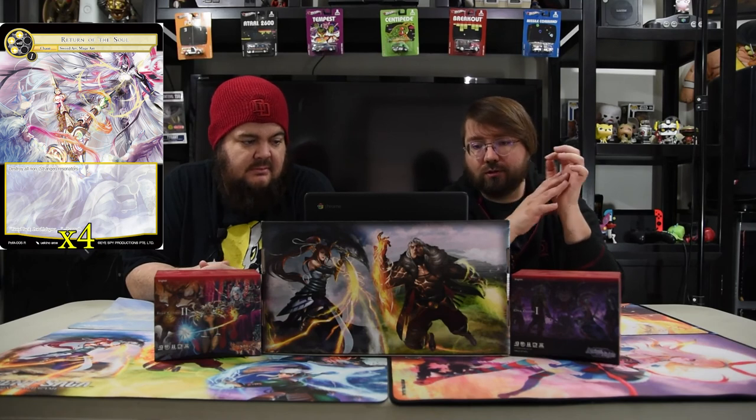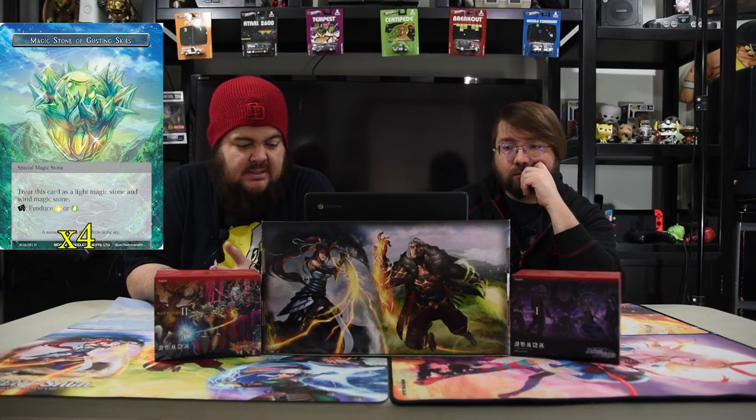Return of the Soul costs three white and one. Destroy all non-stranger resonators. If you need to win and they have blockers, just cast this and swing with your strangers. Or if you need to protect yourself, kill everything. That is it for the deck. The stones are really simple: we have Magic Stone of Life Vapor, Magic Stone of Gusting Skies, and Adirachta's Memoria — because we're playing the dual stone ruler, so why not? You get to have free dual stones.